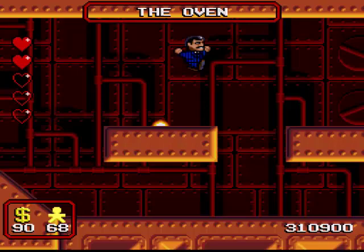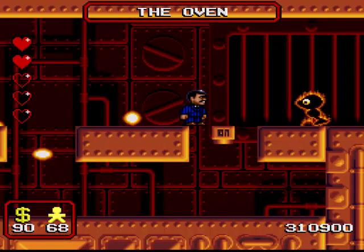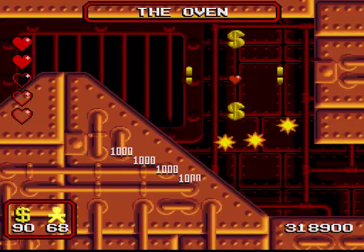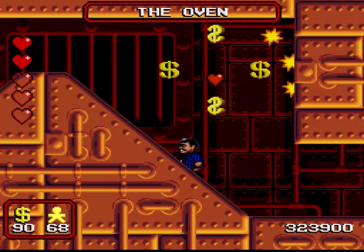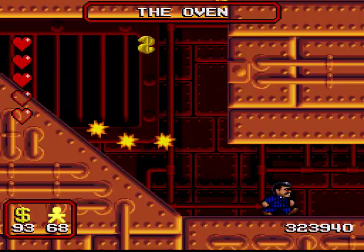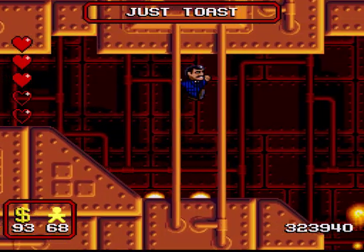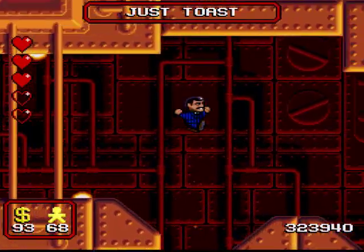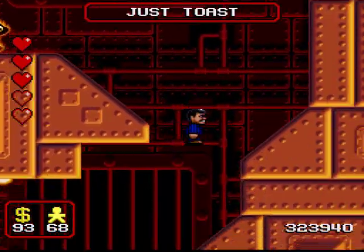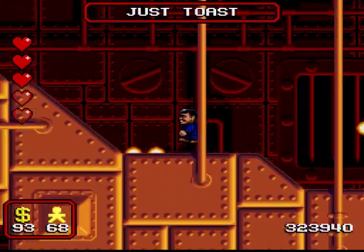Now here you want to take the top path because the obstacles on the bottom path are harder to avoid, and you can just drop down to the bottom path anyway. And if you do that you can then go through this false wall, which is quite a nice little secret if you know about it, and then you're at the end of the oven. Now you might have noticed that I've actually taken quite a bit of damage getting to this point, but I'm not particularly worried by that fact, because providing you know where it is there is a chance in this room to actually recover all the damage you've taken.